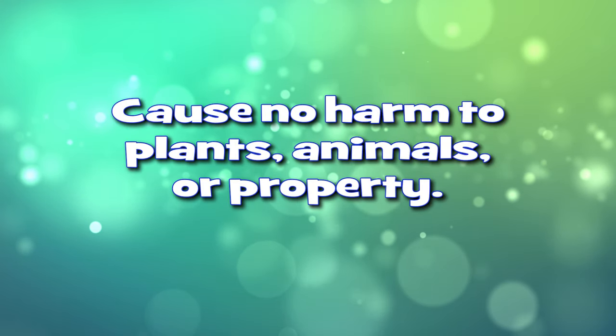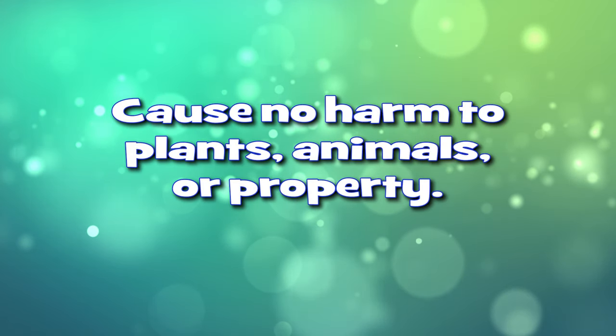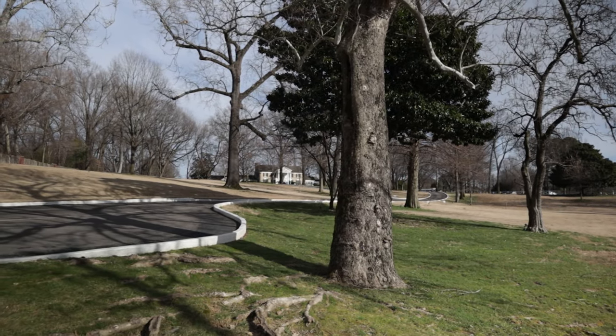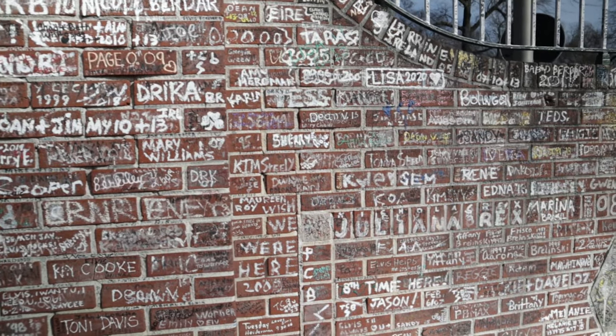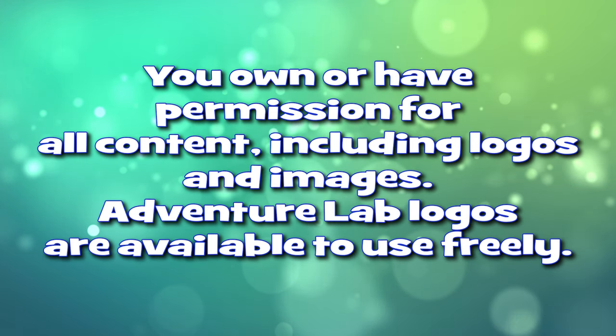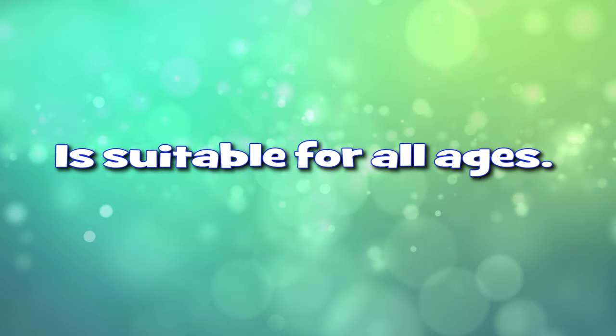The next guideline is to cause no harm to plants, animals, or property. And the last location guideline is to adhere to all local laws. Now, those are the guidelines for the locations, but there are also some guidelines for the content. The content that you use in an adventure lab — you need to own it. And it needs to be suitable for all ages because adventure labs are designed for the entire family. That is something really cool — just another aspect of making memories, getting together, learning, and going places as a family.